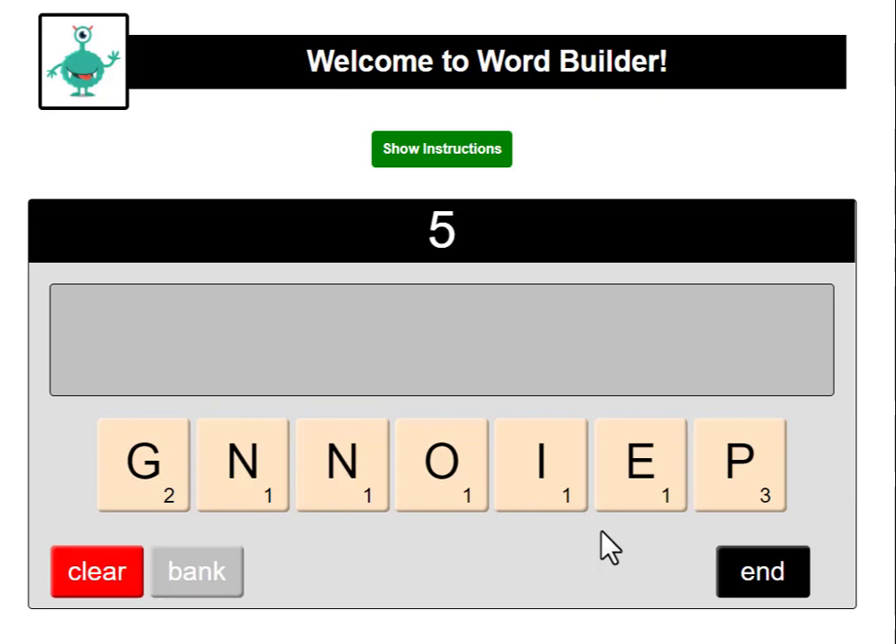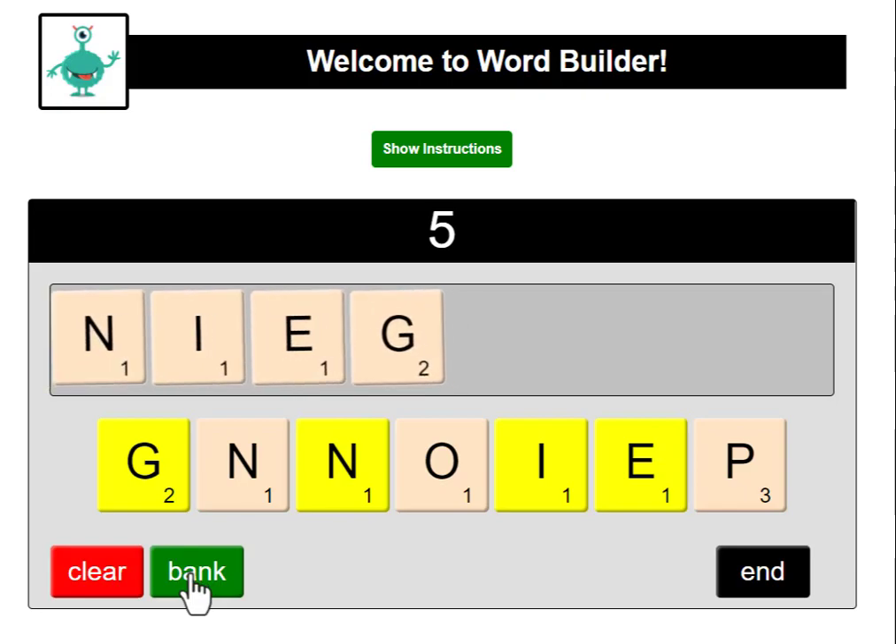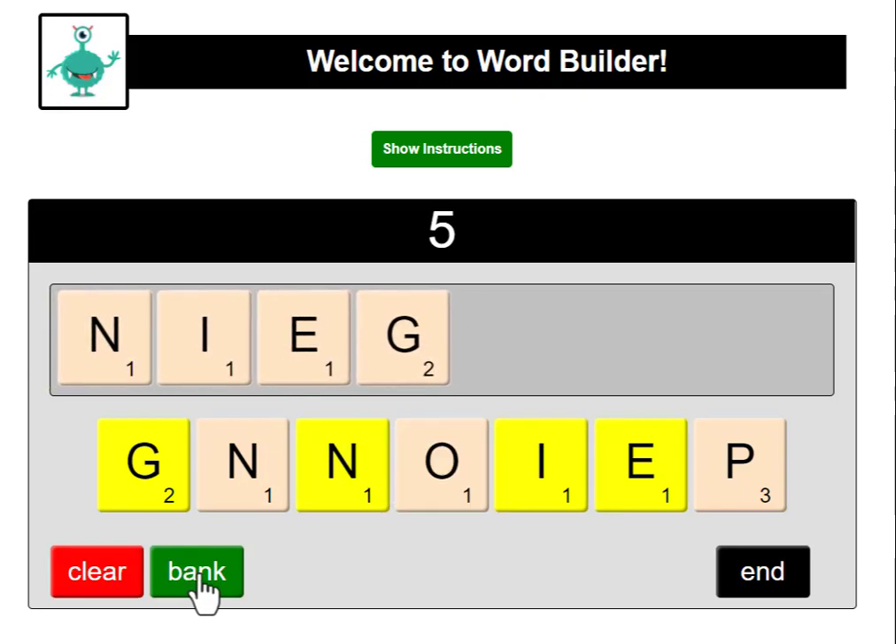Let's try the word 'nieg.' Now you're probably thinking that's not a word — and it's not a word. Every word must be at least three letters long and it must be in our dictionary. To clear the board, press the red clear button.